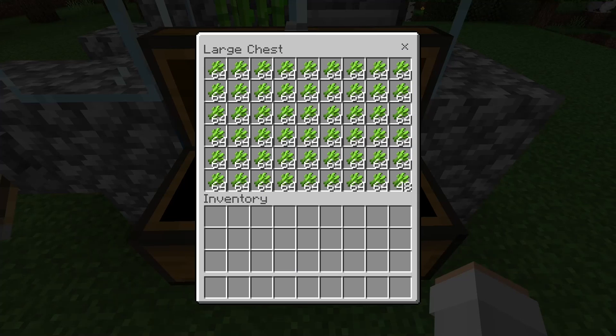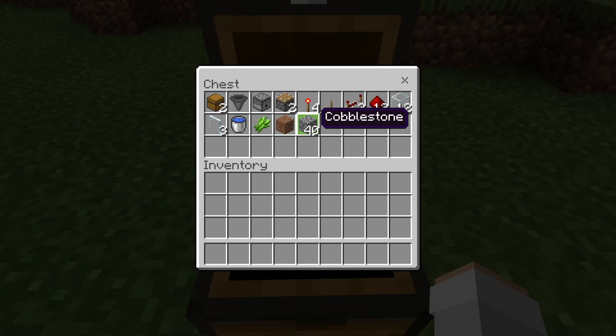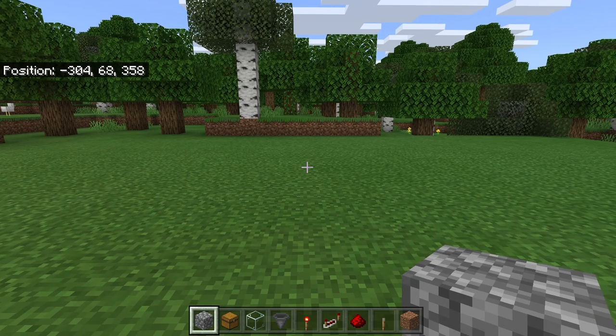As you guys can see, this farm will allow you to quickly and easily get a ton of sugarcane. For this farm all you'll need is: two chests, one hopper, one dispenser, two pistons, four redstone torches, one lever, two redstone repeaters, 13 redstone, 12 glass blocks, three glass panes, one water bucket, one sugarcane, one dirt block, and about 40 solid blocks.